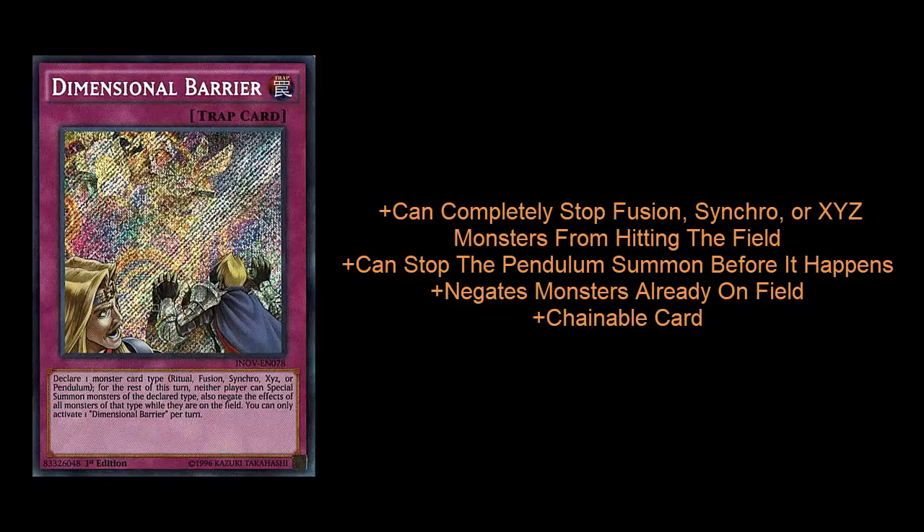Another thing about Dimensional Barrier is it can actually address monsters that are already on the field. This was another reason why the card saw so much play when Zodiac was powerful. If your opponent already had a Rapier, you could flip it over, call XYZ, and it kind of became like a Breakthrough Skill or Effect Veiler against that. If your opponent already has those established monsters, it can become at best a blanket Infinite Impermanence — actually negating one of your opponent's monster effects. It's a very solid card that can take away an opponent's full turn if you play it right.